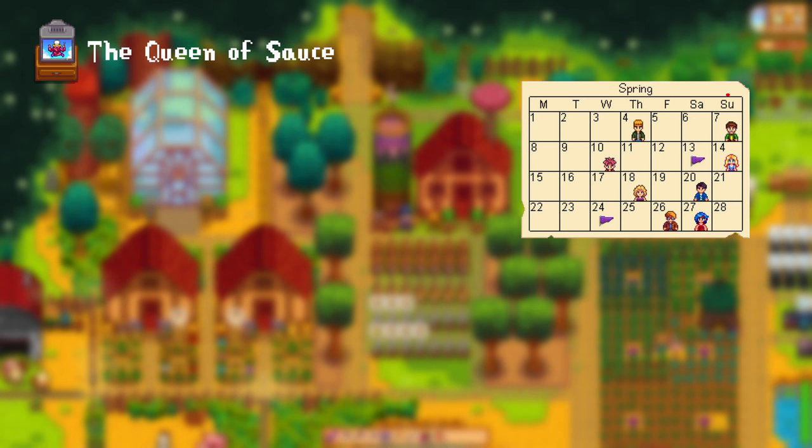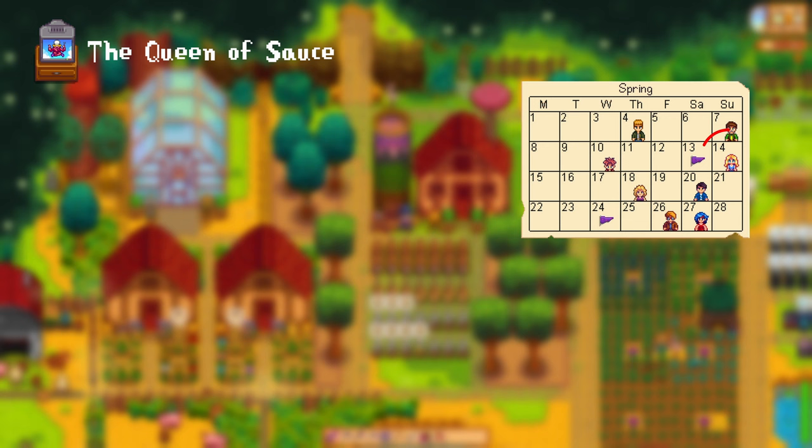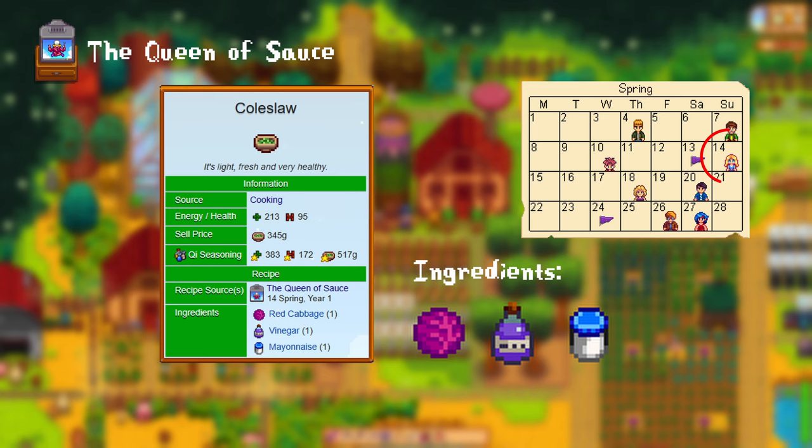For the stir fry you need 1 cave carrot, 1 common mushroom, 1 kale, and 1 oil. Day 14, Spring, Year 1: coleslaw. For this you need 1 red cabbage, 1 vinegar, and 1 mayo.